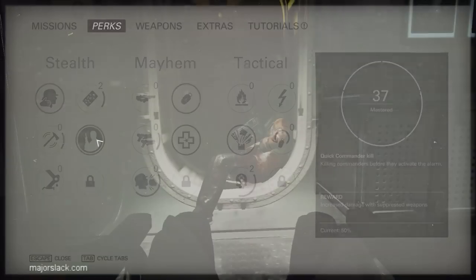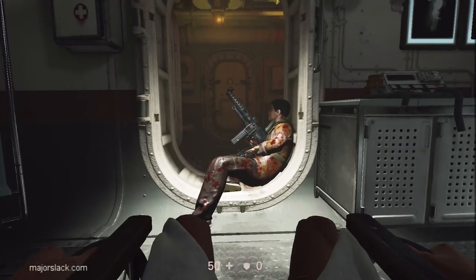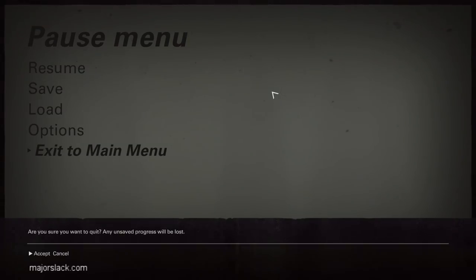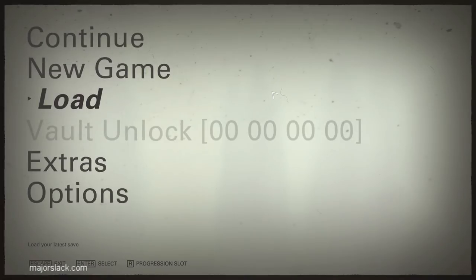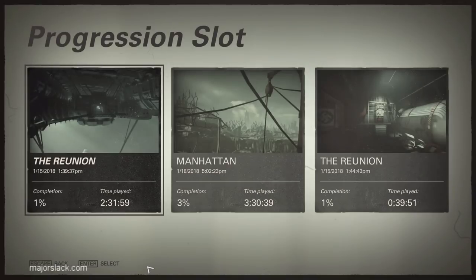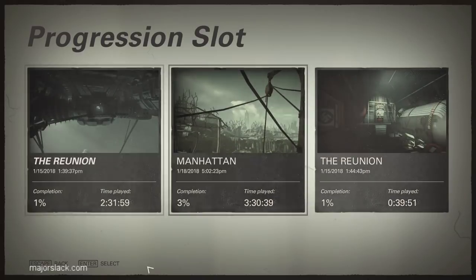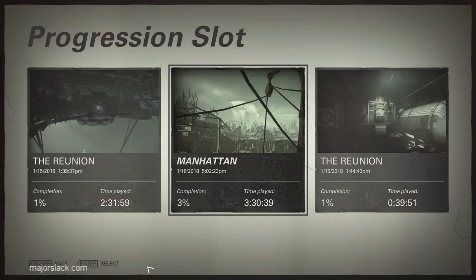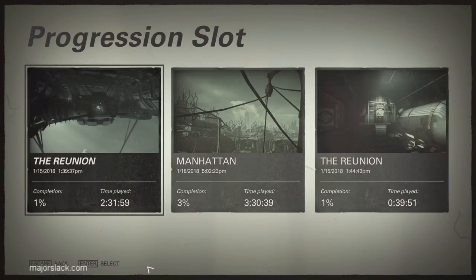How did you do this, Slack? I'll tell you how. First, I'll explain how perk progression works in the game. Let's exit to the main menu. If you press this button — whatever that is for you — you get all the available progression slots. Your perk progress is saved to that particular slot, not to a particular save file.